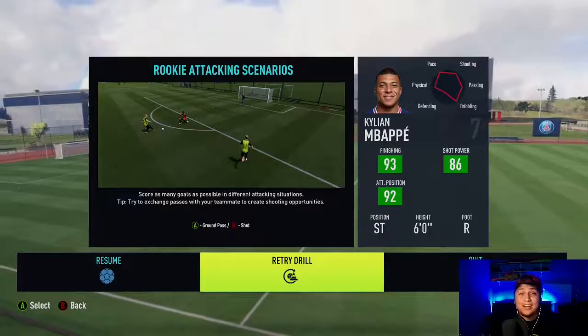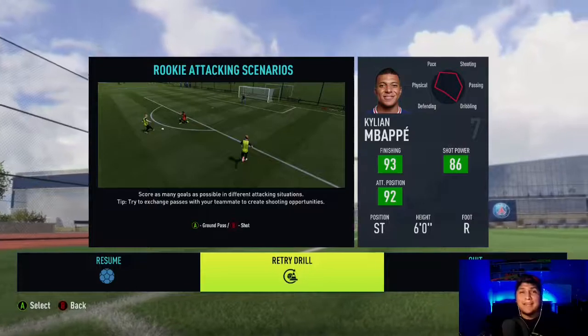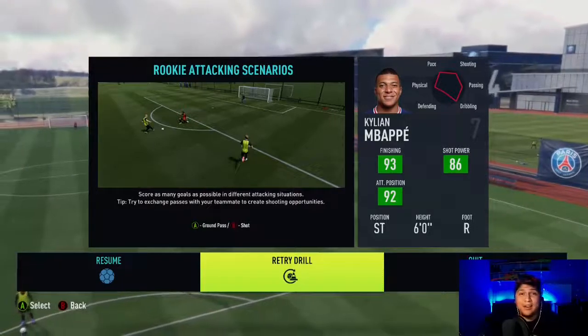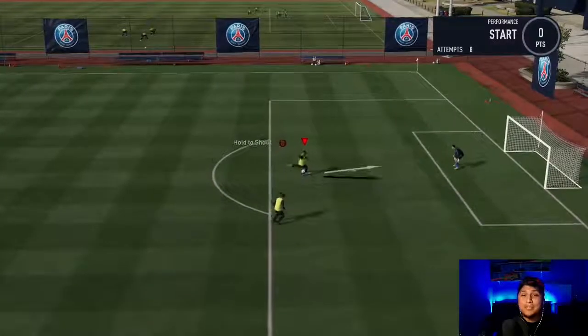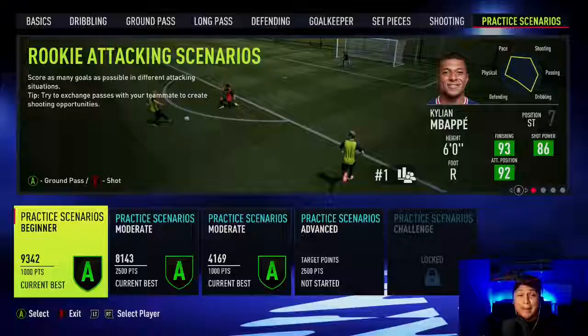This is a 5-star skill move — it definitely displays your level of skilling. But in my opinion, it's a little bit too slow during gameplay. You're better off using a normal Elastico, but that doesn't mean that you can't create some nice goals with it. And if you are a tryhard like me, you will definitely be using this skill during gameplay.